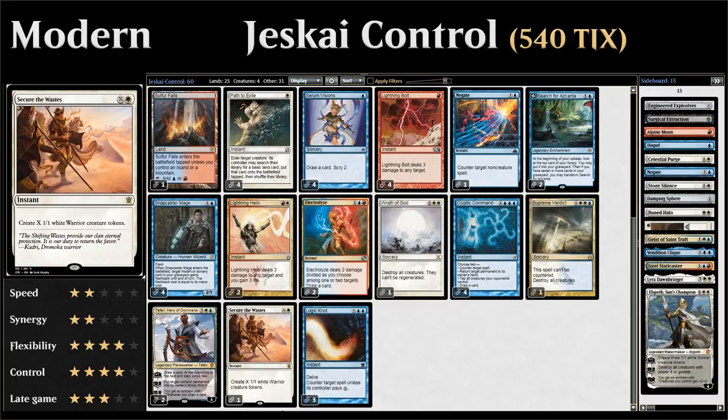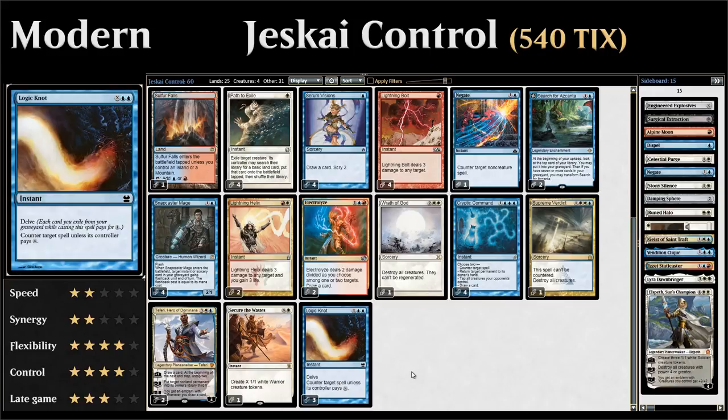One copy of Secure the Wastes as a win condition—making X 1/1 white Soldier tokens at instant speed, and we can flash it back with Snapcaster Mage. Three copies of Logic Knot, a delve card with double blue and X: we remove X cards from our graveyard to help pay the cost. In combination with cheap spells and fetch lands, Logic Knot often functions as a hard counter with no late-game value loss compared to Mana Leak.